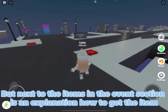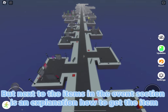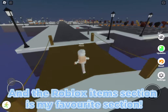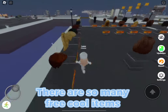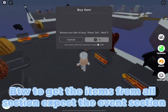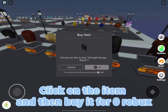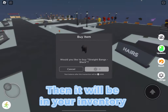Next to each item in the event section is an explanation of how to get it. This section is very long. The Roblox items section is my favorite — there are so many free cool items. Look at all the hairs you can get! To get items from all sections except the event section, click on the item and buy it for zero Robux, then it will be in your inventory.